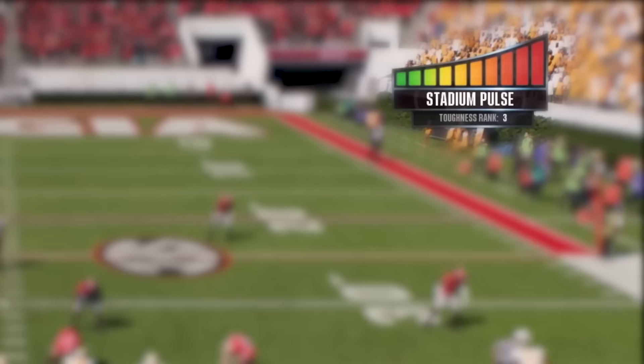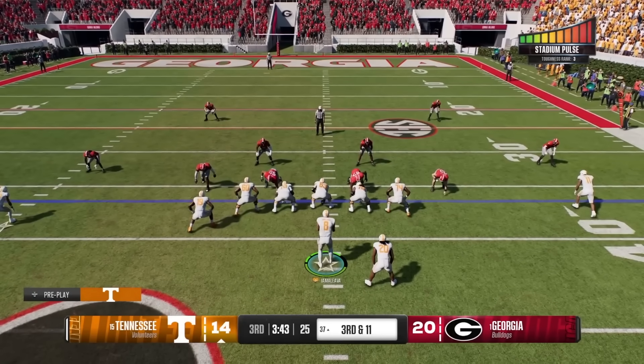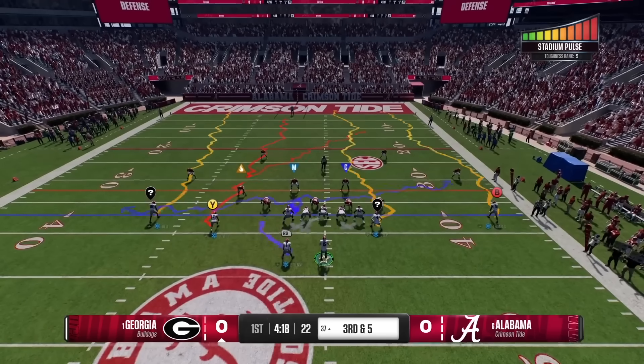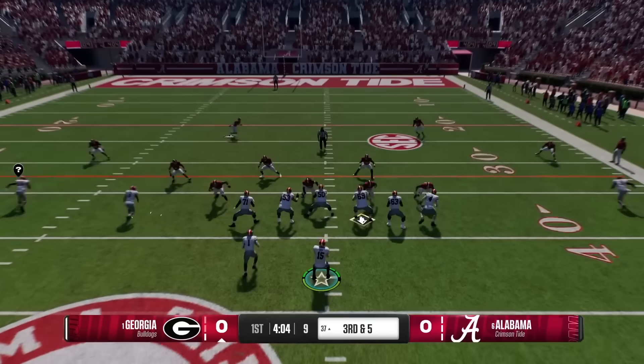Be careful with disguise coverages — if a defensive back has low composure, there's a risk he might mess up the disguise look. I'm not entirely sure what that means visually, but I think that's what I really like about this gameplay deep dive: it's so in-depth and there are so many details I didn't even think about.